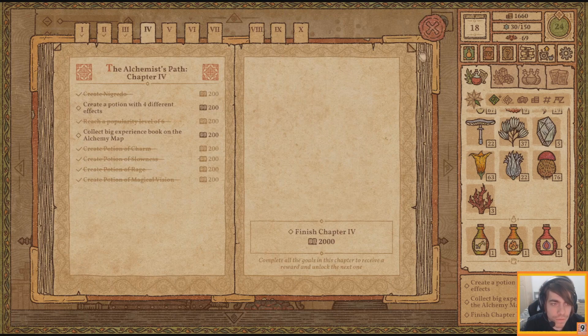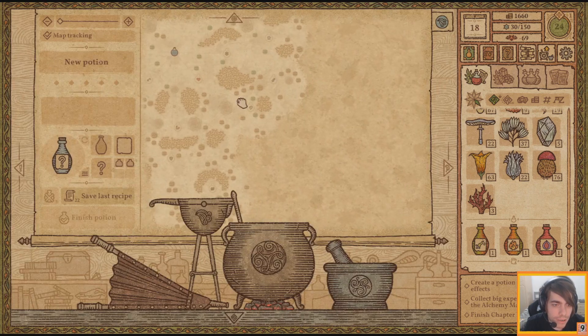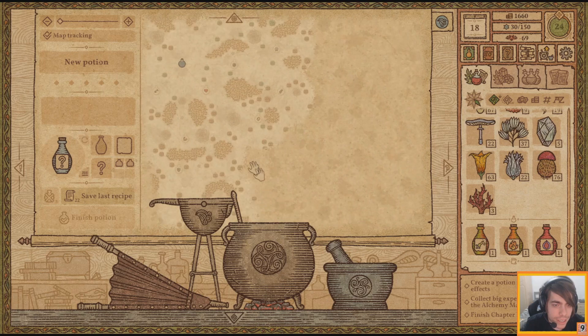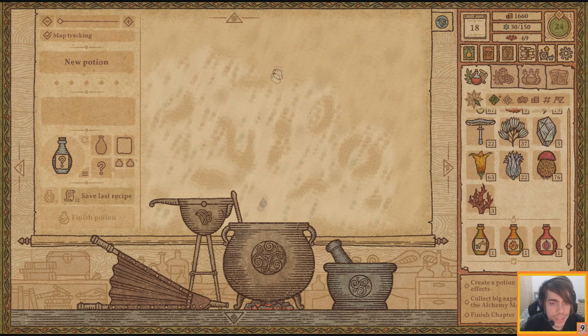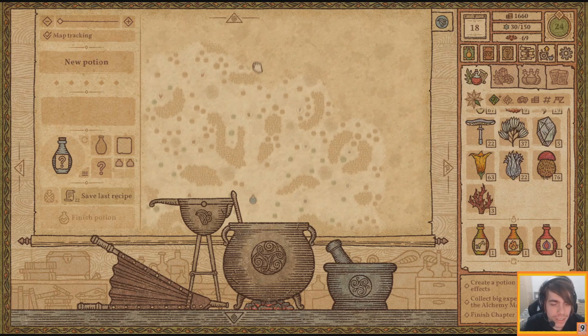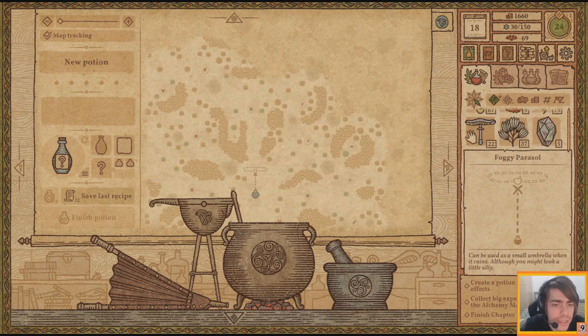Potion with four different effects and a big alchemy map. The only thing I have left - I think there's necromancy around here. There is a potion of invisibility up here and a potion of levitation up over there. In fact, I think I'm going to go and get them.